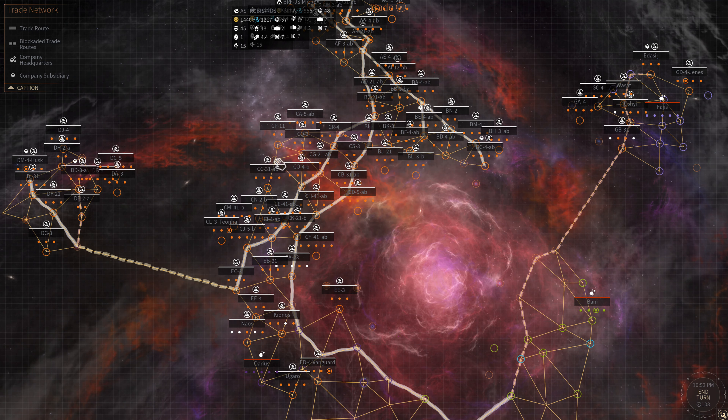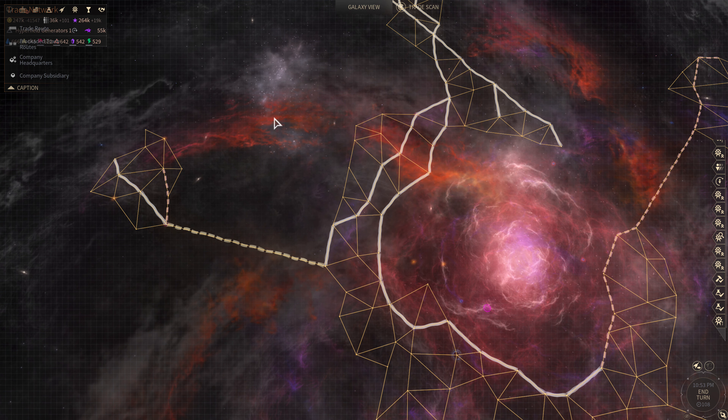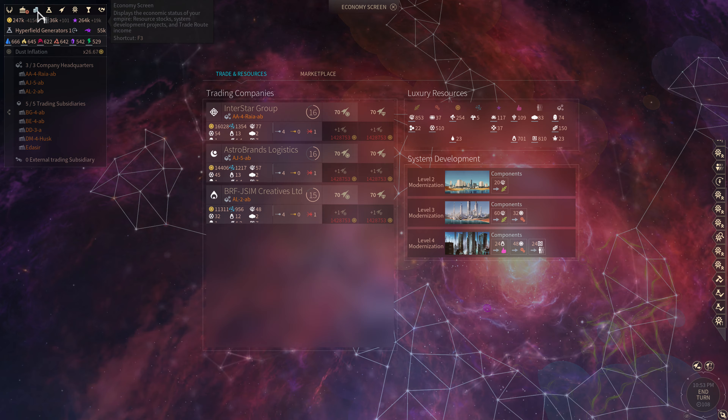Except we've got this weird, mysterious, blocked trade route supposedly. I don't know if it's just a display bug or what, but that's what our routes look like.